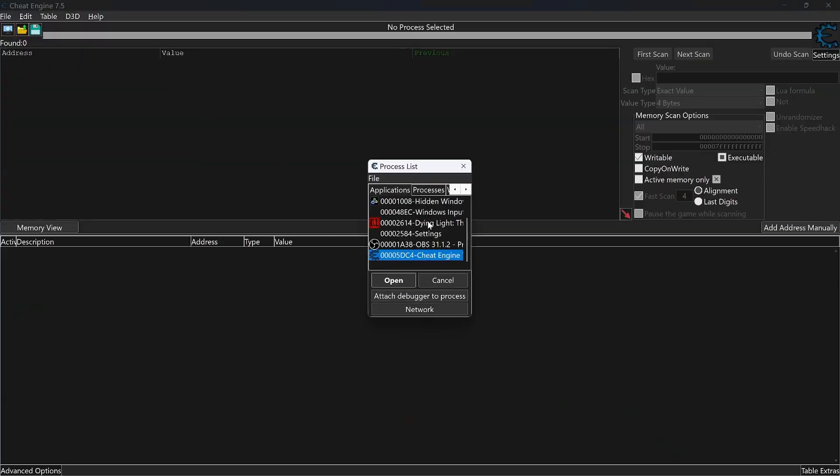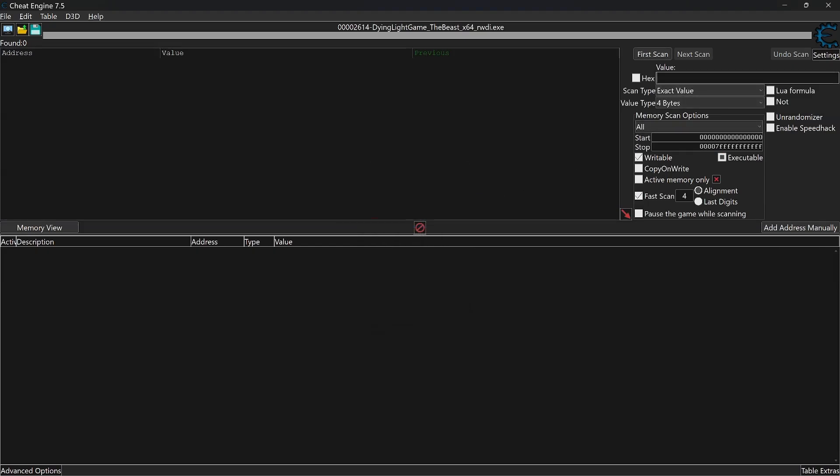Now in Cheat Engine, open Dying Light from the process list and run First Scan for the number 50, which is how much ammo I have — but your number might vary. This will give you a lot of results.